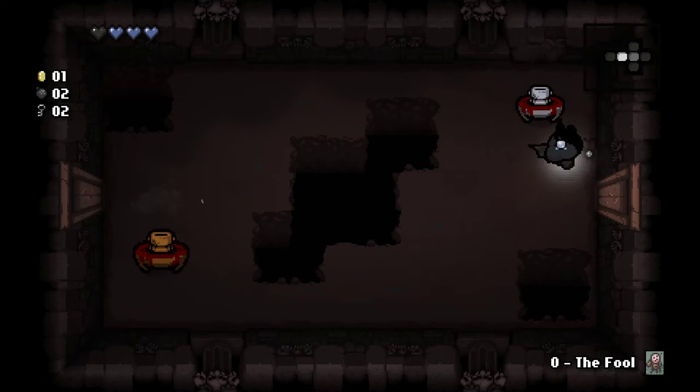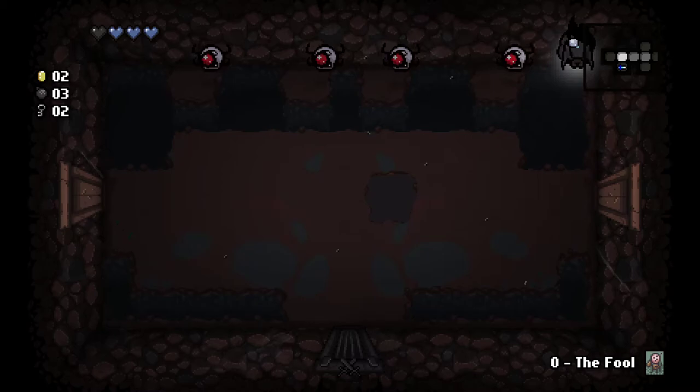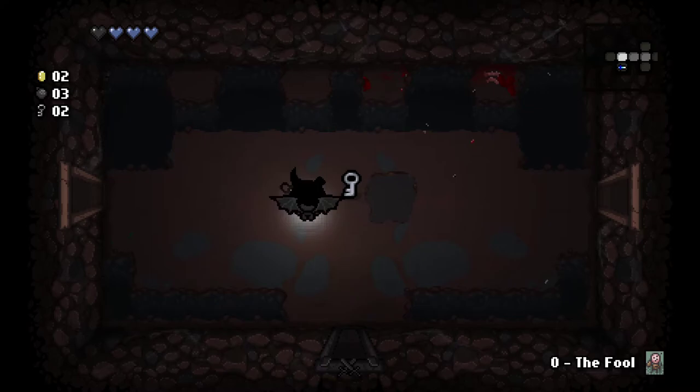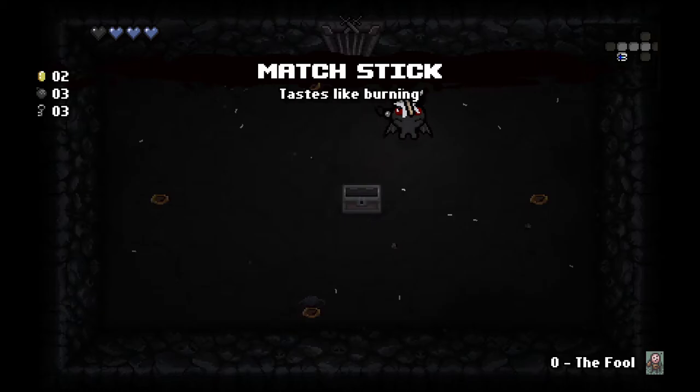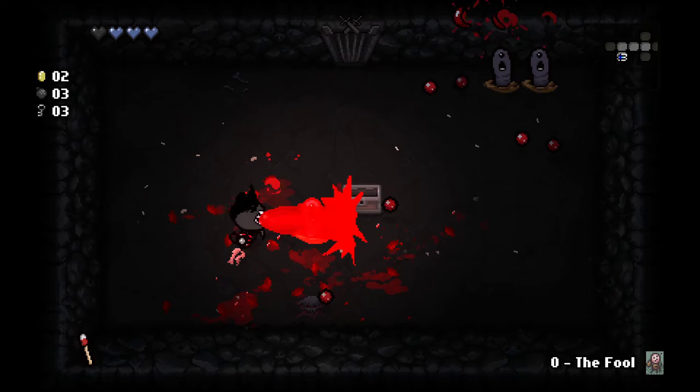Catacombs. If we can just get some kind of damage, range, or something upgrade. Good thing we can fly in this one. Flying in the Binding of Isaac really improves your overall situation.